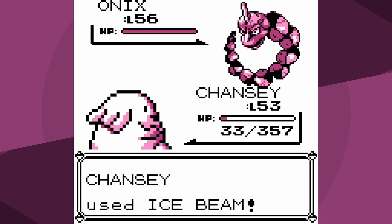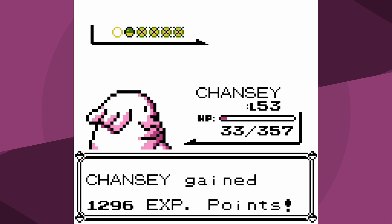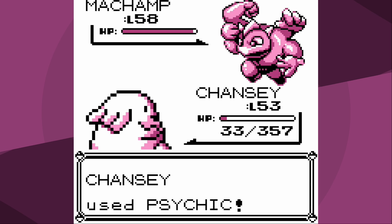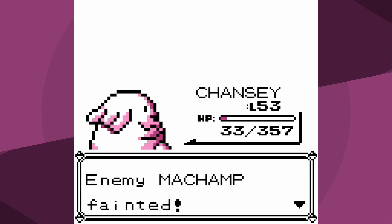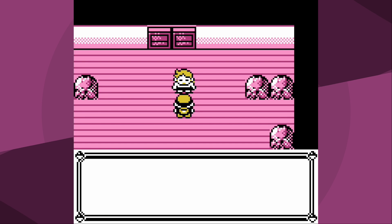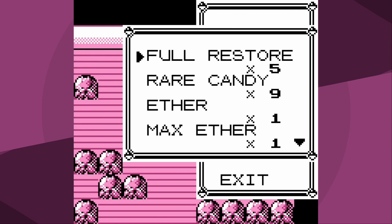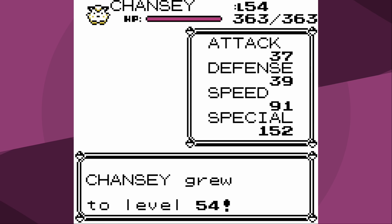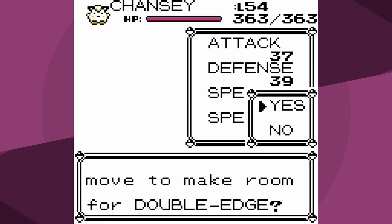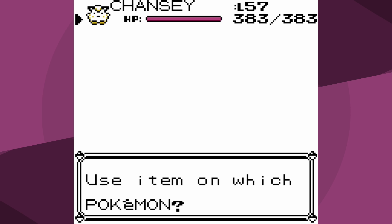Oh my gosh, I almost lost to Bruno completely unironically. And if Machamp decides to use Submission, we lose. So we knock out Onix instead, and here's the moment of truth - we're outspeeding. Fissure is fine. Losing to Bruno would be a pretty massive blemish on this run, so I'm very grateful Machamp cooperated. Probably should have set up some Defense Curls to badge boost both for speed and defense.